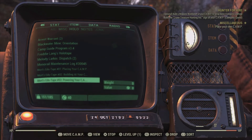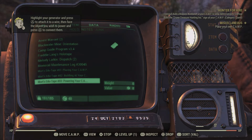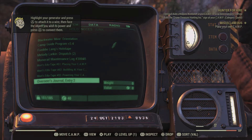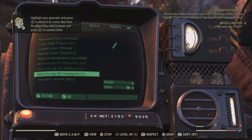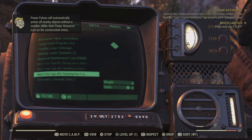Once your generator is built, all you need to do is connect it to the object that needs power with a wire. Be aware — your wire will need a clear, unobstructed path to establish and maintain a direct connection. Some objects, however, like simple light bulbs, do not require a direct connection.